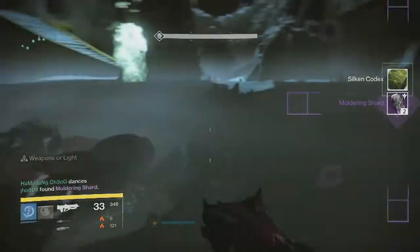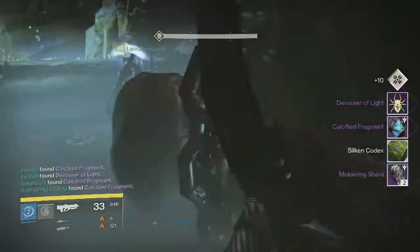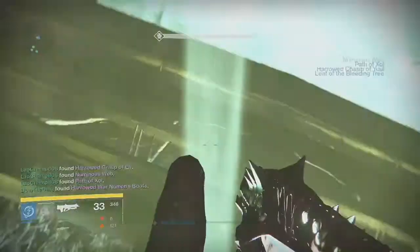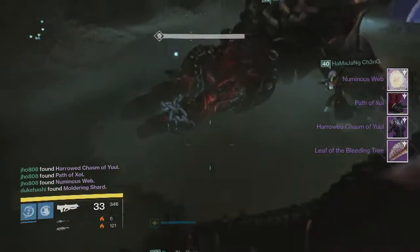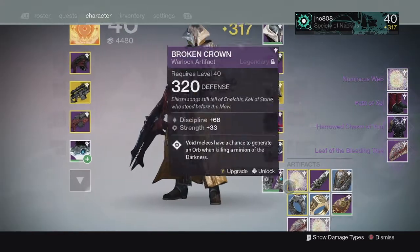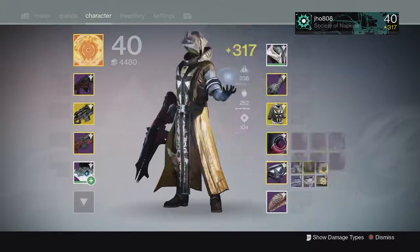Finally, on my last Golgoroth kill on my Warlock, we got just two Moldering Shards from the actual kill. But from challenge mode, we got another 320 artifact — which looks like a leaf — another 310 artifact, some 310 boots, and a 320 chest piece.